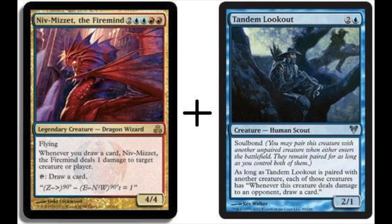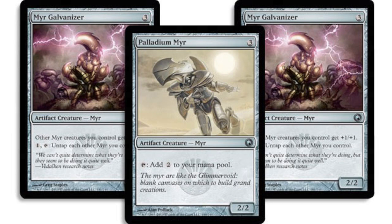The last combo is good, but not good enough to make a Modern deck. You need two Mirror Galvanizers and a Palladium Myr. The nice thing is artifacts are relatively easy to tutor for and manipulate. The Mirror Galvanizer reads: pay one, untap each other Myr you control, including perhaps another Mirror Galvanizer. Every time you untap the Palladium Myr, which can produce two mana, it generates an infinite amount of generic — or colorless — mana.